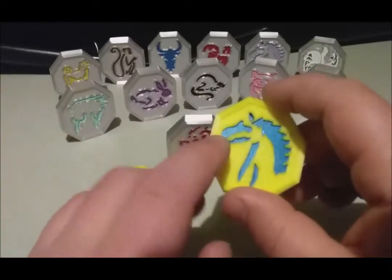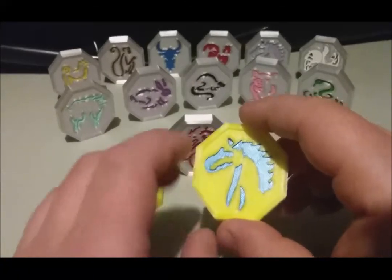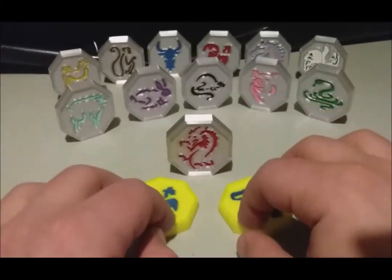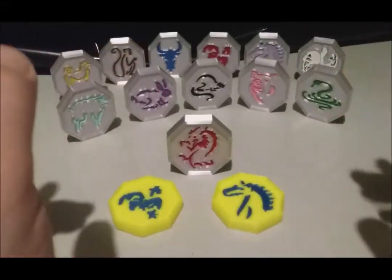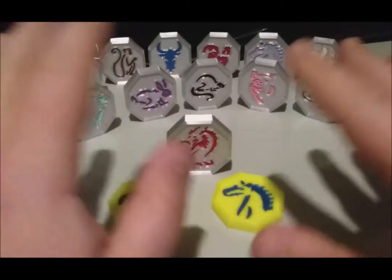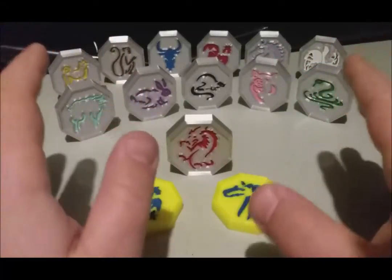Like, you pick your base color and you pick the color you want the talisman symbols to be. This one is yellow, and I think I picked blue — I'd have to double-check my message to the seller. But yeah, these are cool. I love them. I love the talismans — all 12 of the Chinese Zodiac. These are kick-ass.